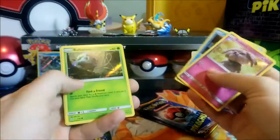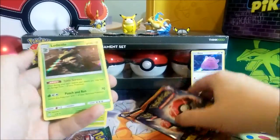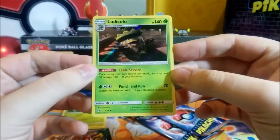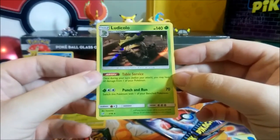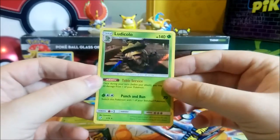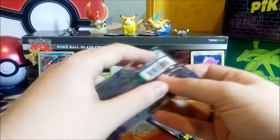Maybe Snubbull, Magikarp art, Bulbasaur, and Ludicolo — finally! We have two packs left, which is good. We've almost got the full set; we just don't have a single Pikachu from this set, which is making me quite annoyed. Very good pull on Ludicolo though — very, very good.